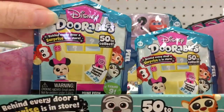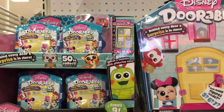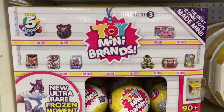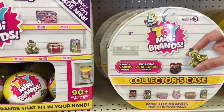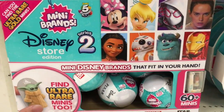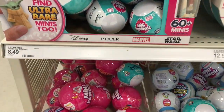And in the back on an end cap — which is like the magical new item end cap — they have the new Disney Dorables, the small collection boxes as well as the larger Multipeak. And then we have all the mini brands. We have the Series 3 toy mini brands — look at that Twilight Sparkle. They also have all the collector's cases, and then the Series 2 Disney store as well as the collector's case.